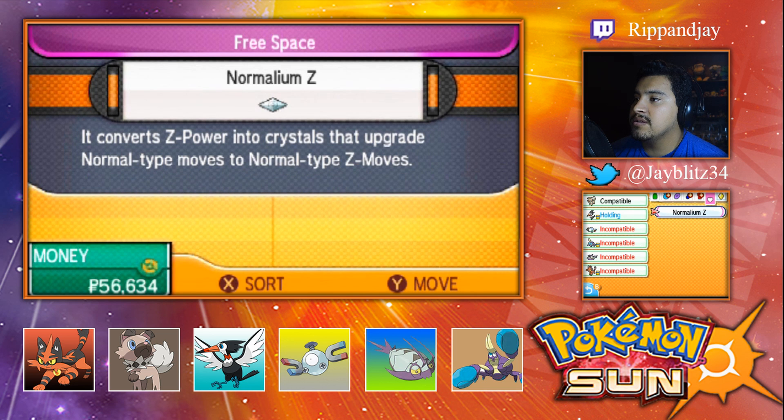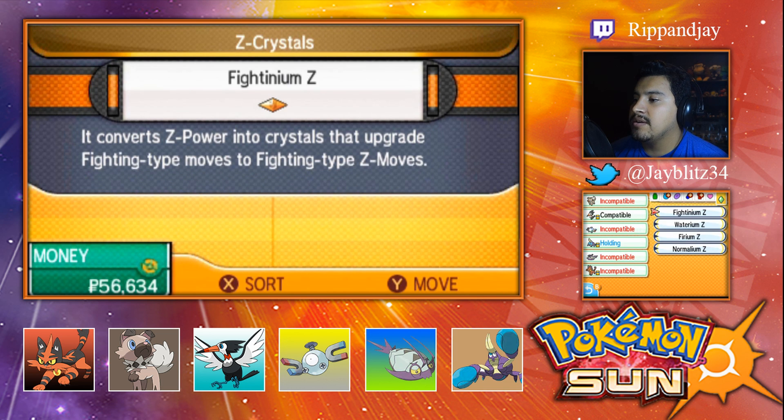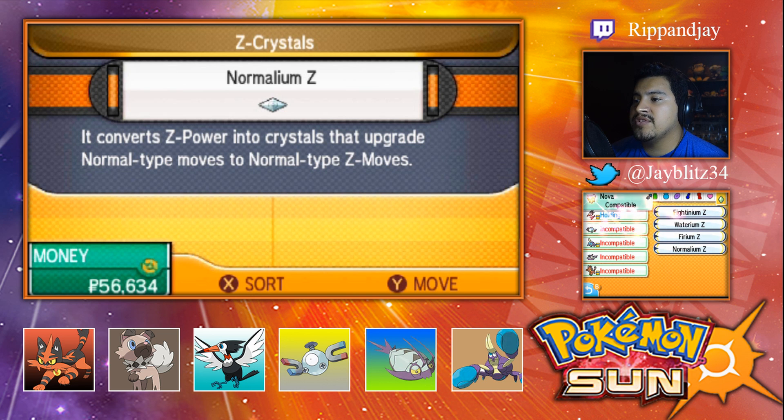What's free space? Return to pocket. Use this item — keys — for Nova. I can use it — what does Arrow know? It knows Pluck, Roost, Flame Charge and Brick Break. So no, it's not compatible. We'll just give it to Nova.